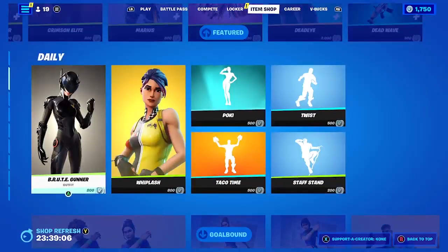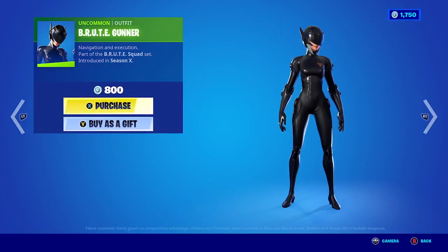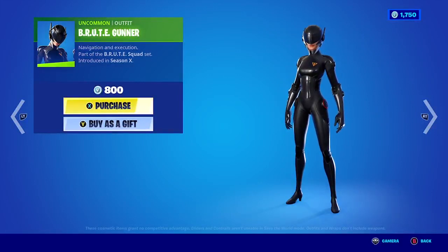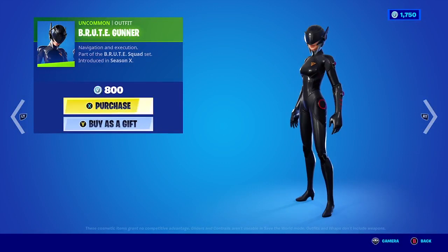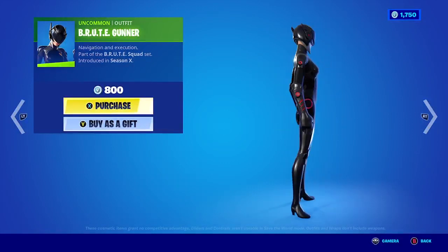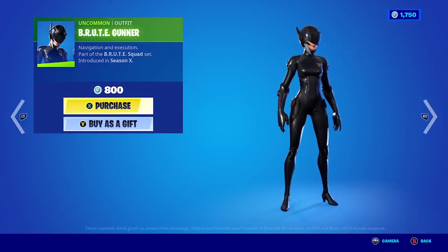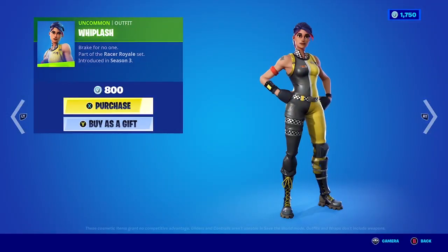Okay, we have the Brute Gunner — she comes in only one style, and it has red circles on the sides; it's really nice. Then we have Whiplash, also only one style.